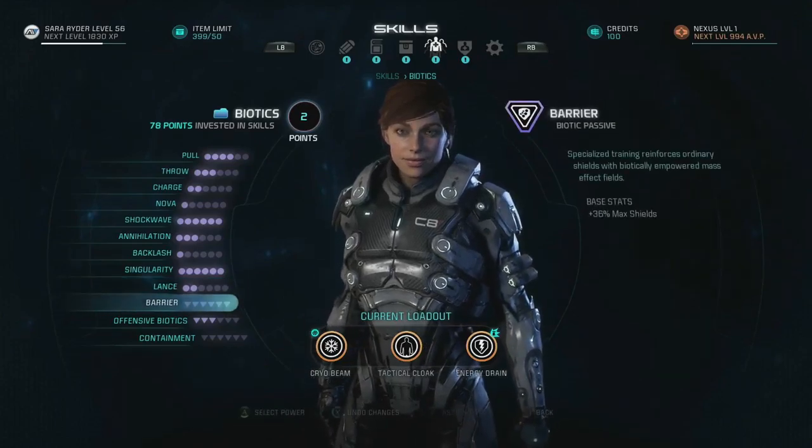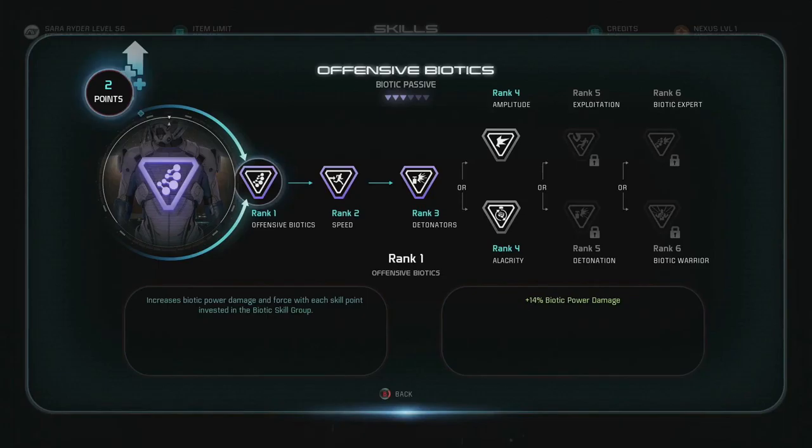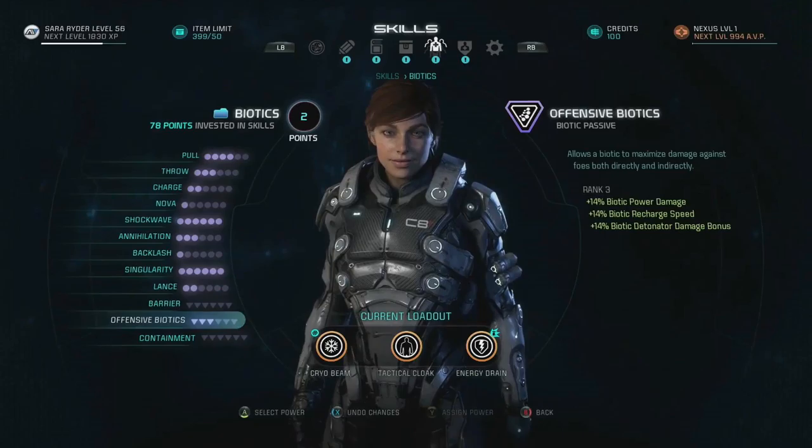There are three Biotic-based passives in addition to these nine actives. Barrier is returning, but as a passive, meaning it might act a bit differently — specialized training reinforces ordinary shields with Biotically Empowered Mass Effect fields, with Level 1 giving a 36% boost to your maximum shields. We get a good look at the Offensive Biotics tree — you can increase your biotic damage, reduce the time between abilities, increase the power of biotic combos or explosions, and more. The final passive, Containment, does something — we don't get a look at it, but based on everything we've seen I have a feeling it's cool.